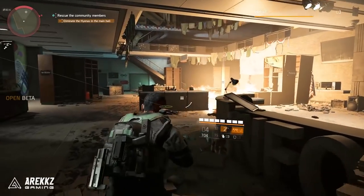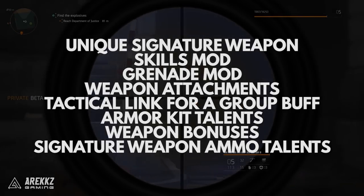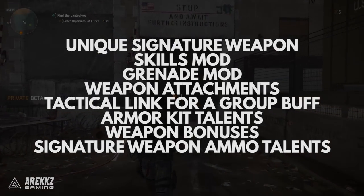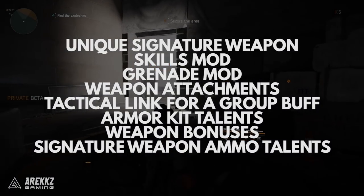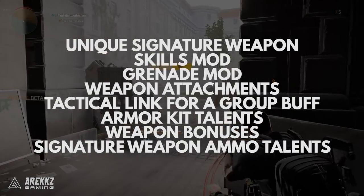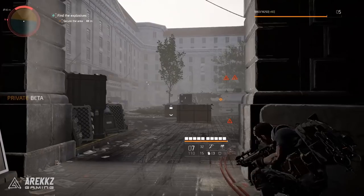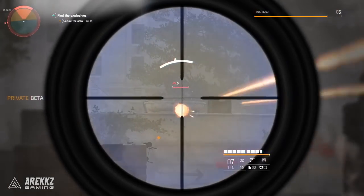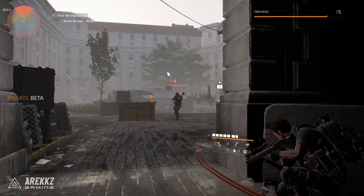With every specialization you're going to get access to the following: a unique signature weapon, a skill mod, a grenade mod, a weapon attachment, a tactical link for a group buff, talents with armor kits, general weapon bonuses for your gear, and two signature weapon ammo talents for the player and the party. Although that's what you get per specialization, it's all going to vary a little bit per specialization.